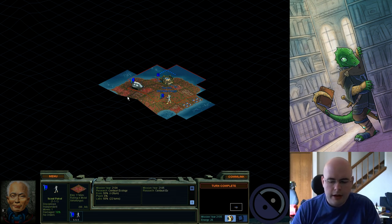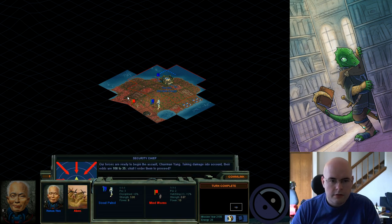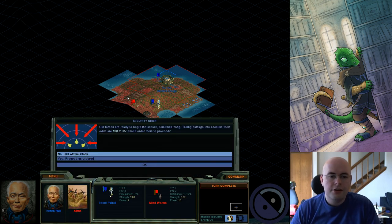I'm still scouting around — that's a lot of Fungus. What I'm doing is having units wait so I can do things in the order I want. You notice the odds are different now. Because one, I'm Disciplined rather than green, so I don't have a penalty anymore. And two, I'm a bit damaged.